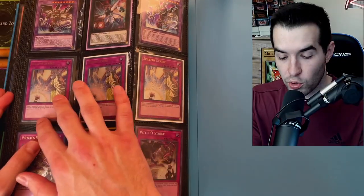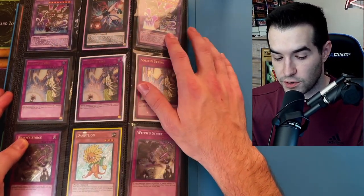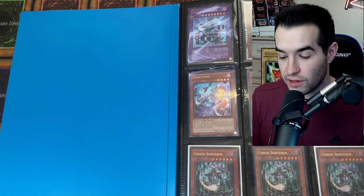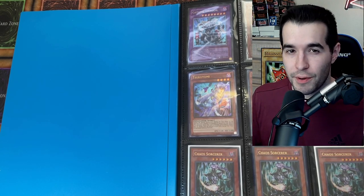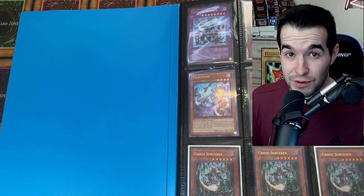On the final page we have more Solemn Strikes, Number 38 — a very good card — Nether Soul, which is pretty good as well, and Witch's Strike and Dandelion. Absolutely insane collection, guys. A lot of it will be for sale, and a lot I'm going to be putting into my personal decks and collection. If you're interested, hit me up and I'll let you know if it's for sale. I'm super excited about owning a lot of these cards.